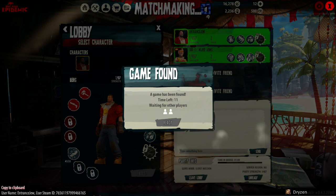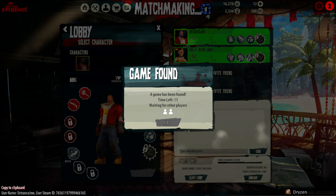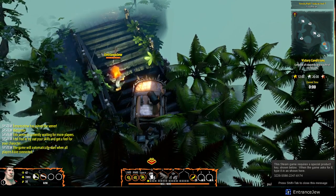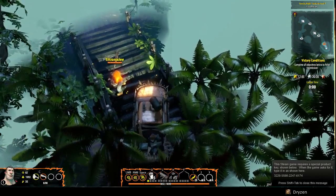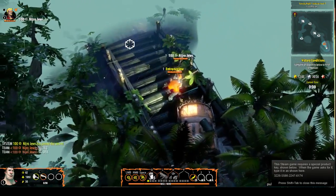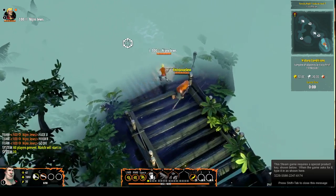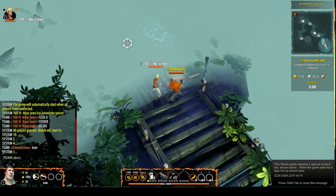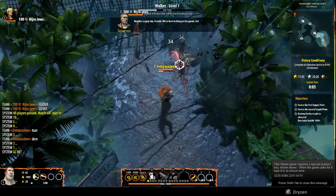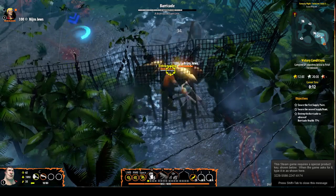We're getting matched with people and we're both hitting ready, but the other person isn't hitting ready. So it's just like, well, I guess you two can just play by yourself. That's what's actually happening to us - that's why, even though we sit in a queue, we end up just playing by ourselves. Another supply run, friends. We're here to bring in the goods. Look how much health this barricade has - this is ridiculous.